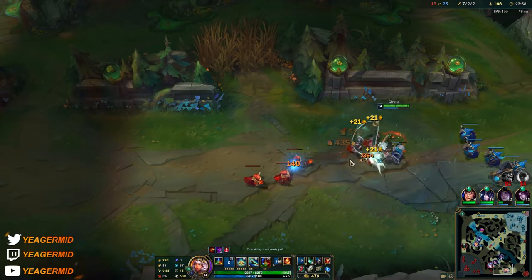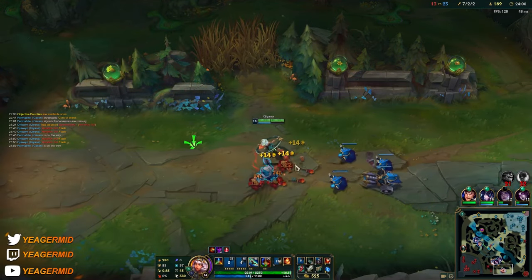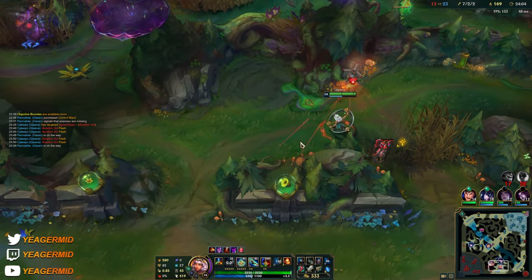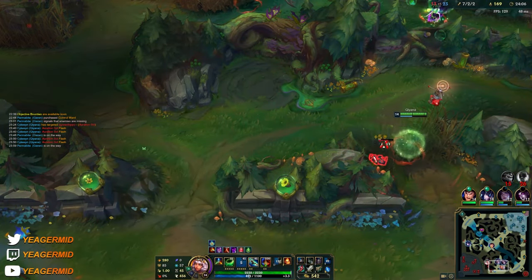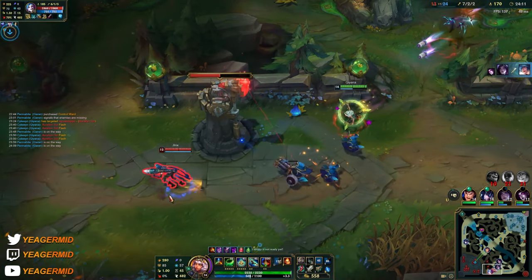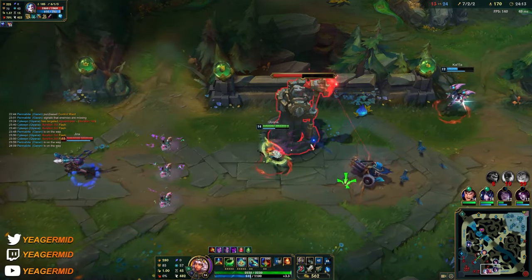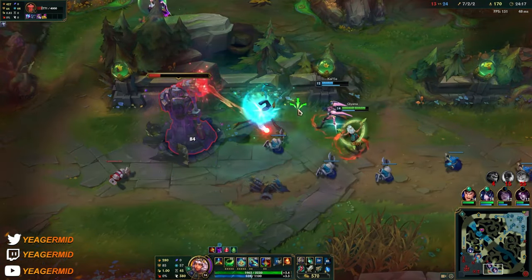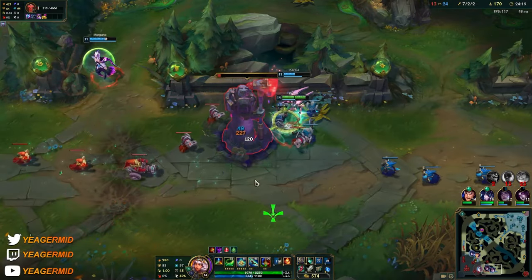The good thing about Hydra is that it makes it really easy to farm, because people tend to play high-CS champions that can wave clear really fast — and Qiyana is not really one of them. But when you have the Hydra it becomes a lot easier.